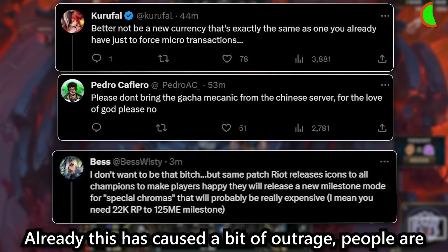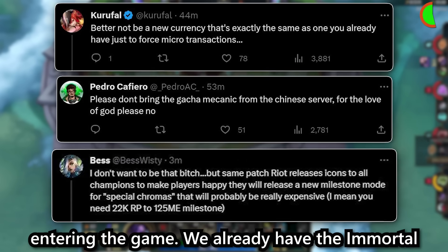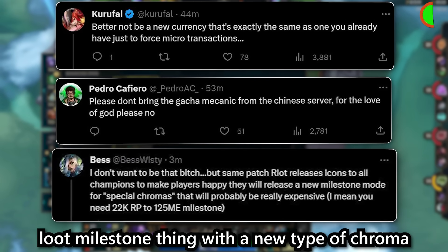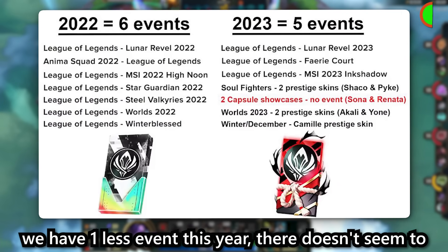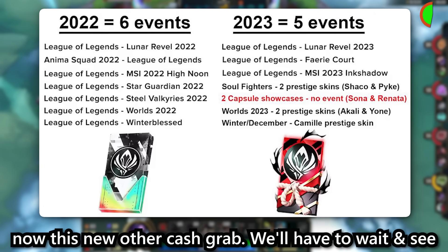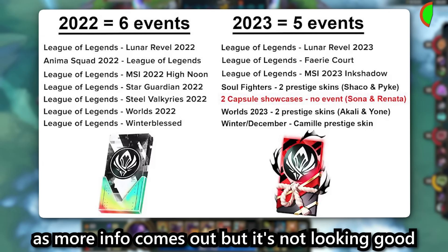What's interesting is this icon is the same as the old Dark Star icon with some minor colour correction done. Already this has caused a bit of outrage. People are worried that there could be some new gacha system entering the game. We already have the Immortal Journey showcase arriving this week and now this other loot milestone thing with a new type of chroma. This circles back to what I mentioned a while ago where we have one less event this year — there doesn't seem to be a new pass until Worlds, and the gap between events is being filled with showcases and this new cash grab. We'll have to wait and see as more info comes out but it's not looking good.